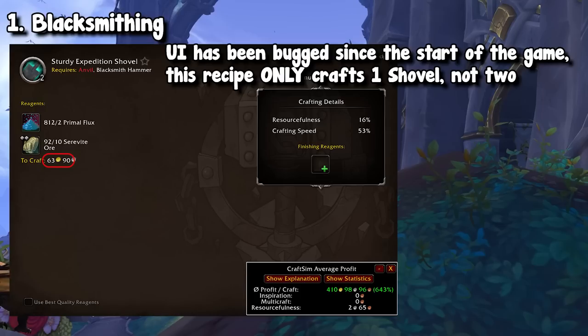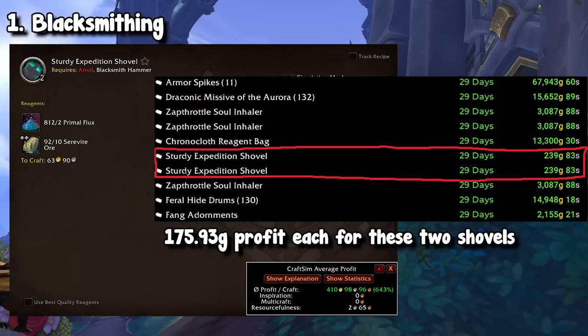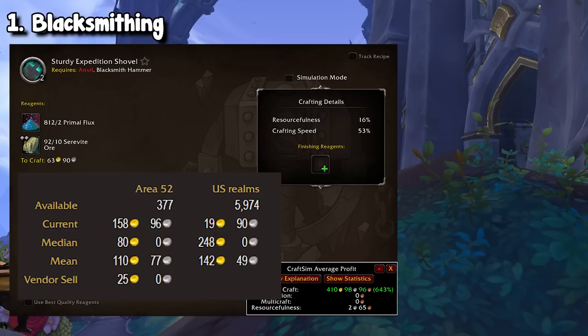Currently on my server, it takes me about 60 gold to craft one of these — keep in mind these are server prices — but right now on my server they sell for 250 gold, so I'm almost making a 200 gold profit. There's of course an auction house cut, but a little less than 200 gold. I am on a medium pop server, so take my prices with a grain of salt, but according to the Oribos Exchange, the average NA price is 150. So even 150 minus 60, with the auction house cut, that is still 80 to 90 gold profit every single shovel you sell.